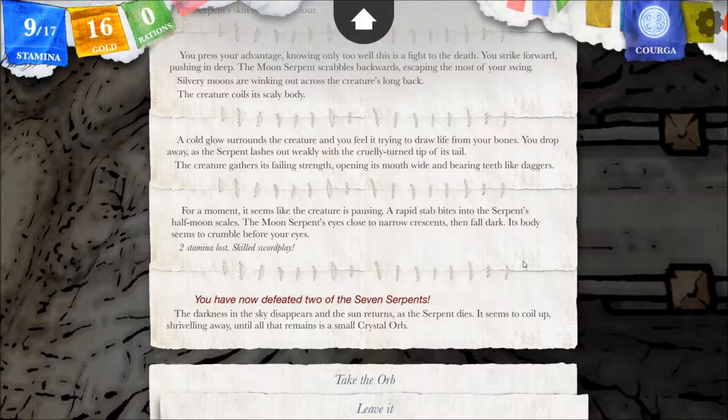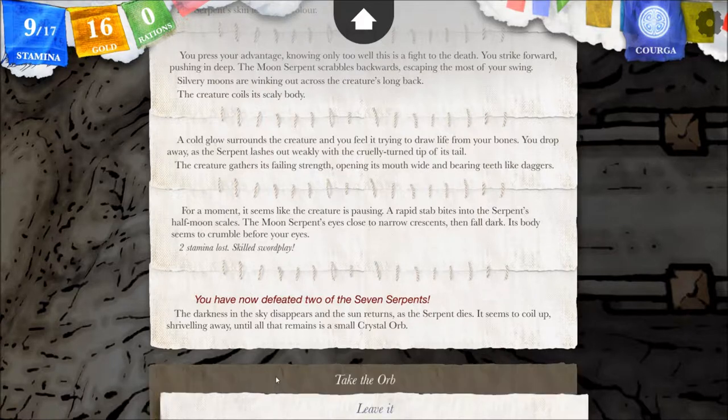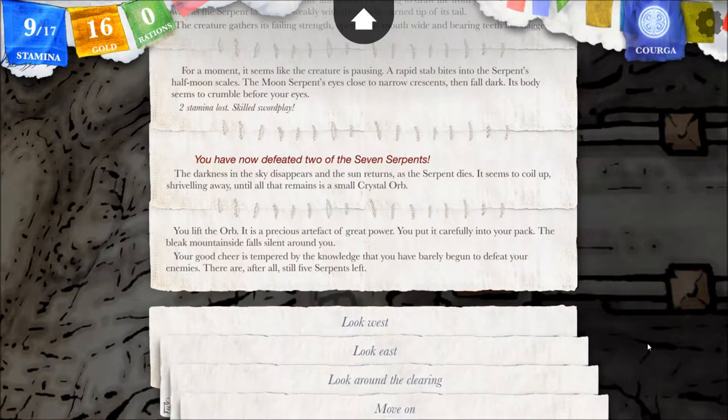You have now defeated two of the seven serpents. The darkness in the sky disappears and the sun returns as the serpent dies. It seems to coil up, shriveling away until all that remains is a small crystal orb. You lift the orb — it is a precious artifact of great power. You put it carefully into your pack. The bleak mountainside falls silent around you. Your good cheer is tempered by the knowledge that you've barely begun — there are, after all, still five serpents left.